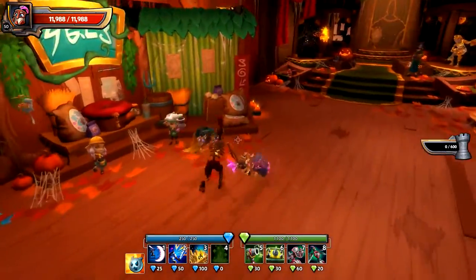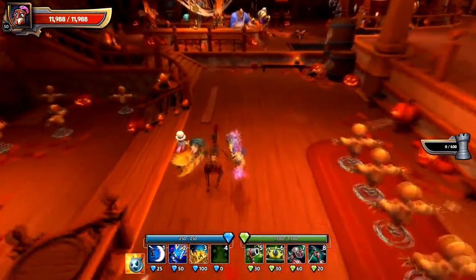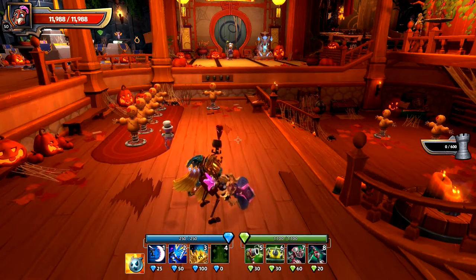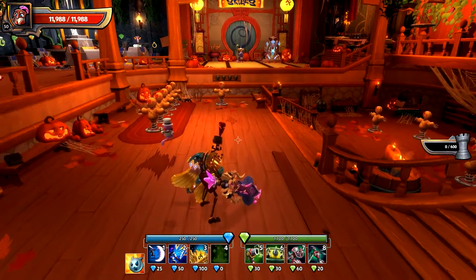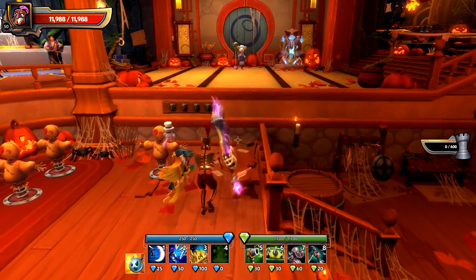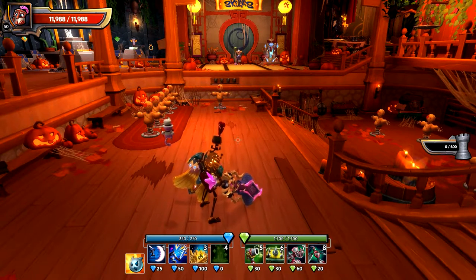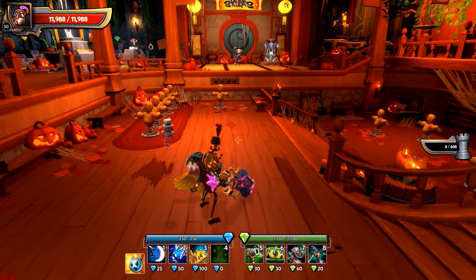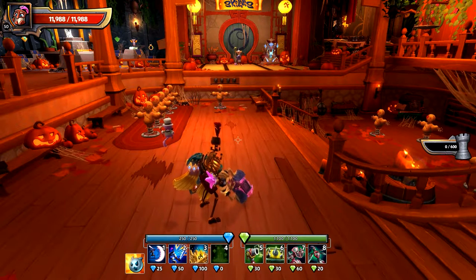Hey guys, DeadRingers here again. Welcome to my hero build series. Today we're going to be covering the Squire — the Blockade Squire, or Walling Squire as you may have heard of him. Pretty simple build, but there are a few bits and pieces you need to know. It can be really effective for blocking and cutting off a lane, especially if you don't have towers like a PDT or a Huntress with a lot of defence power just yet. It can be very effective just to stop those mobs from going and destroying your other towers.